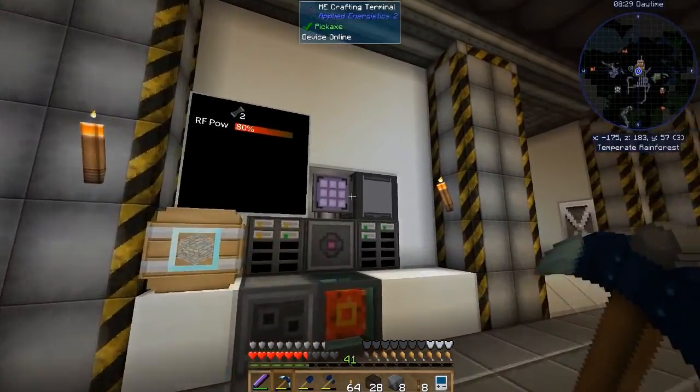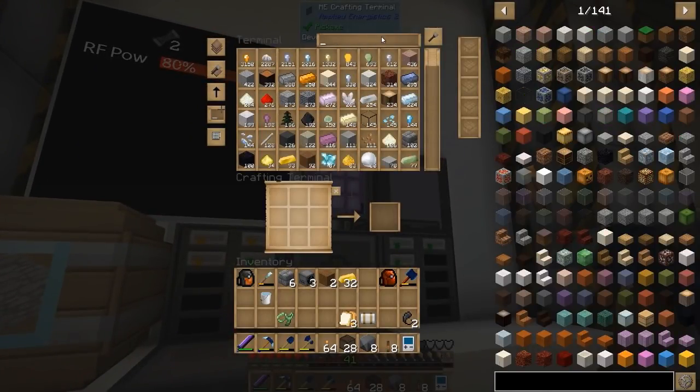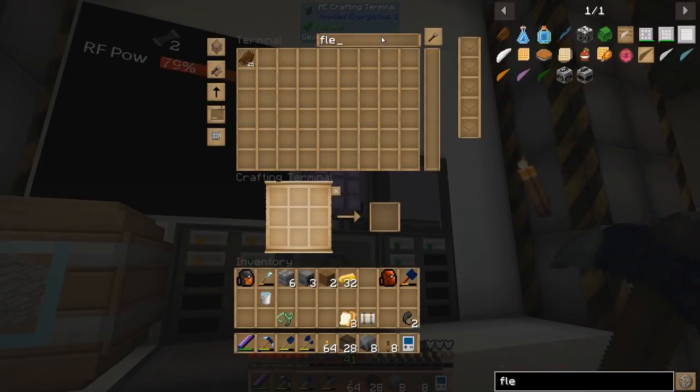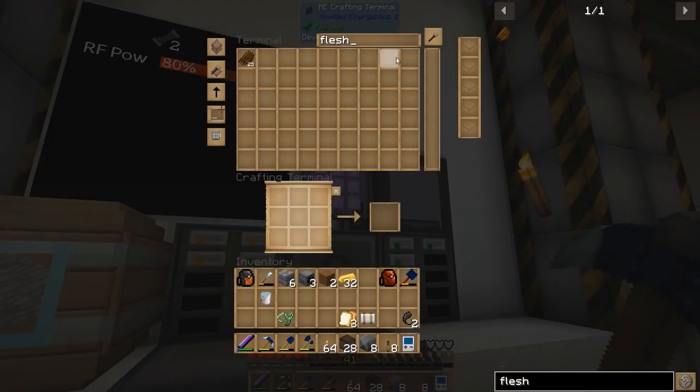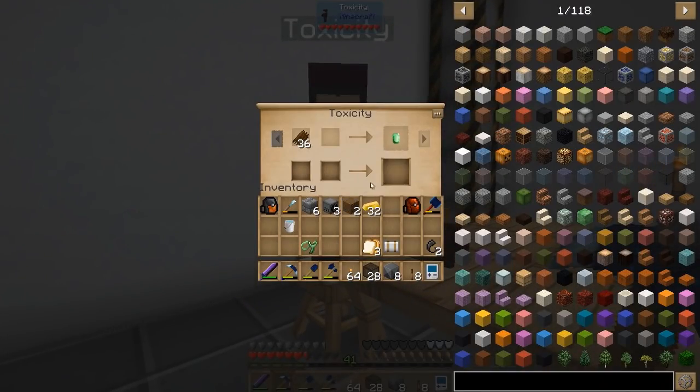So maybe we can see about grabbing a little bit of gold and trading with Toxicity over here. See if he'll be happy enough to give us just one tiny little Ender Pearl. And he isn't. Because Tox, you're a butthole, aren't you? You're not being nice to us today.